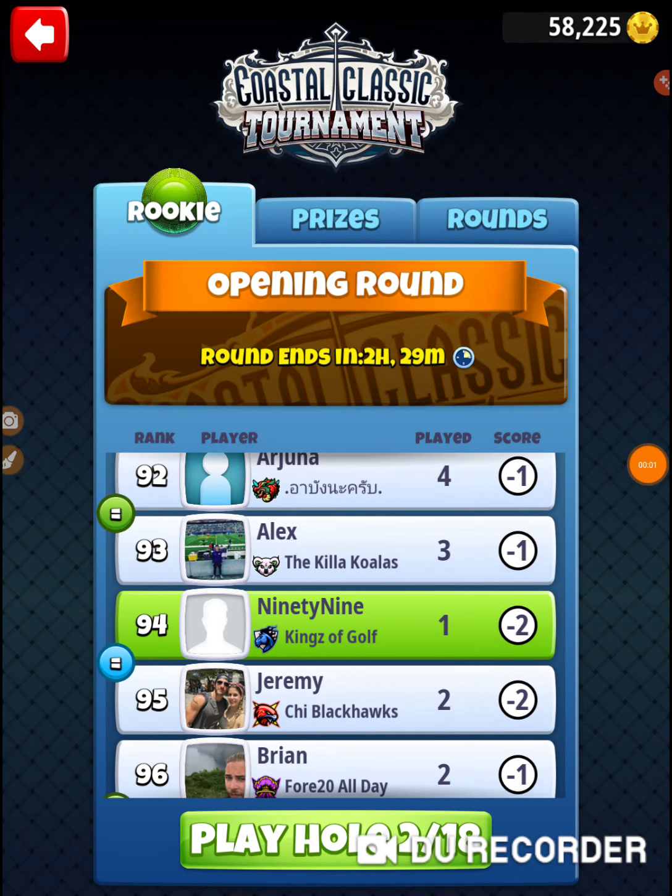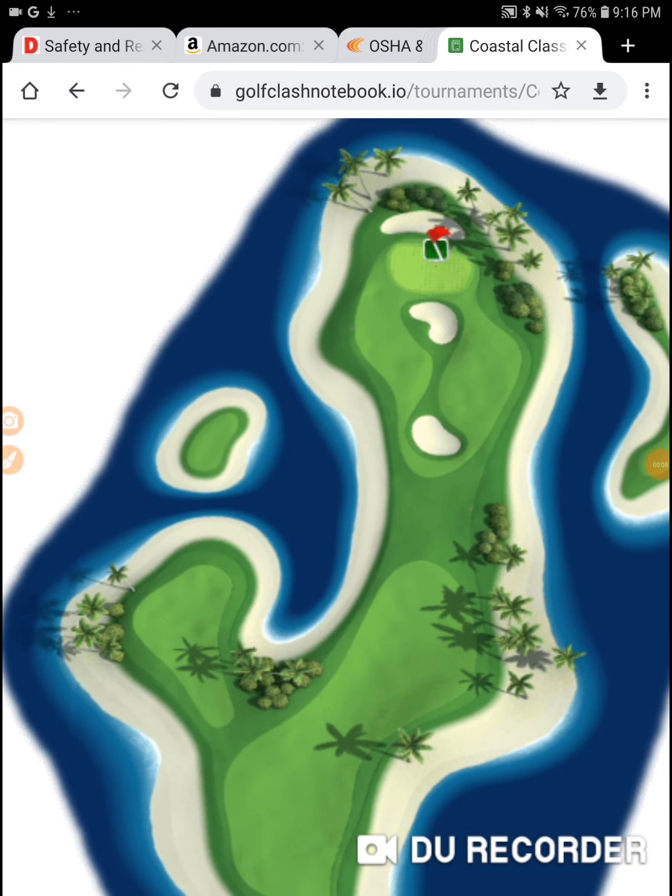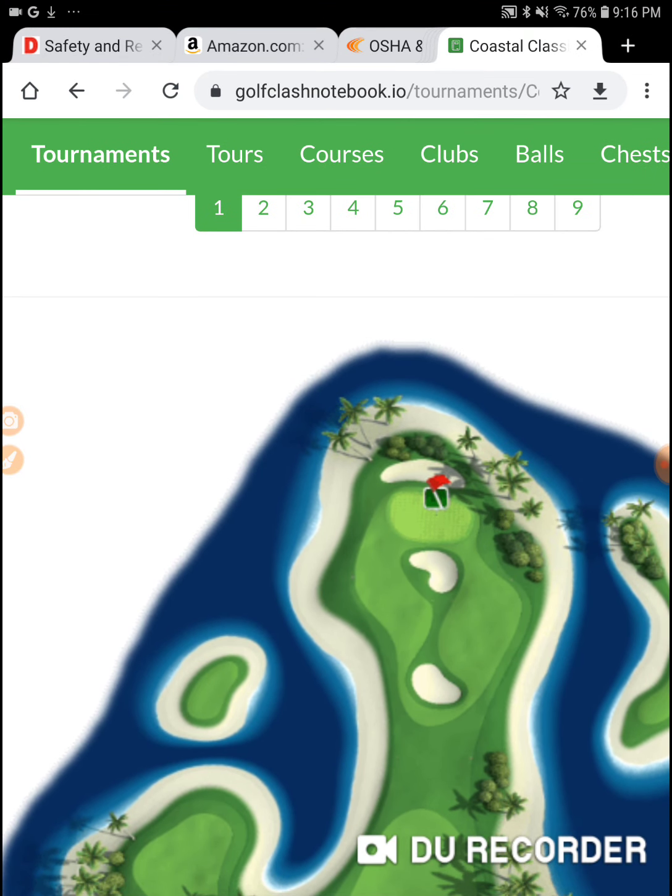I'm on hole number two of the Coastal Classic Tournament in my 99 account. Demoing some lower level clubs, and the whole goal when you've got lower level clubs — if you just go out there and shoot the 24, the ideal if you're playing Ricky is minus 12. So my goal here is minus 24. Whatever it takes to get a minus 24, and if I pick up any shots, I want to hang on to them.